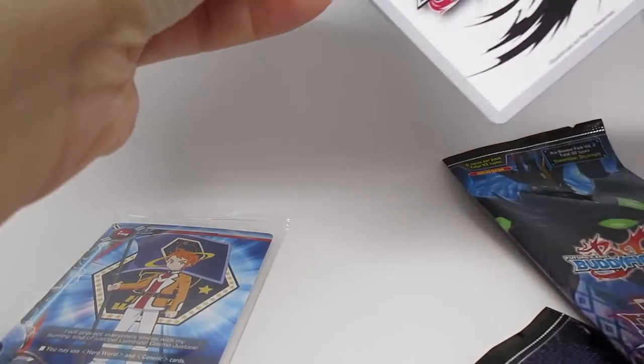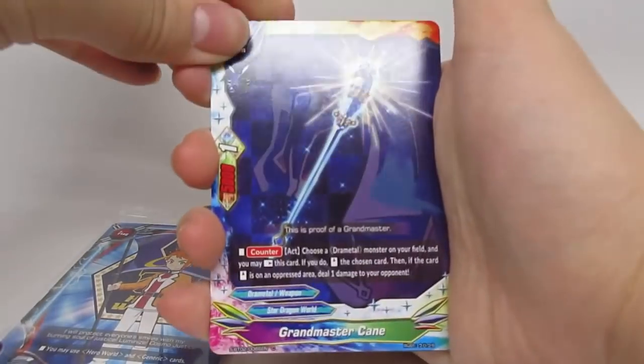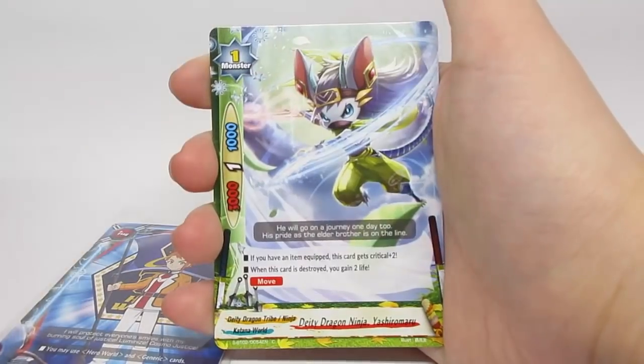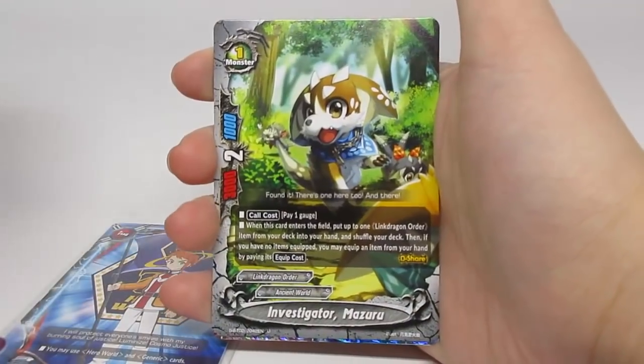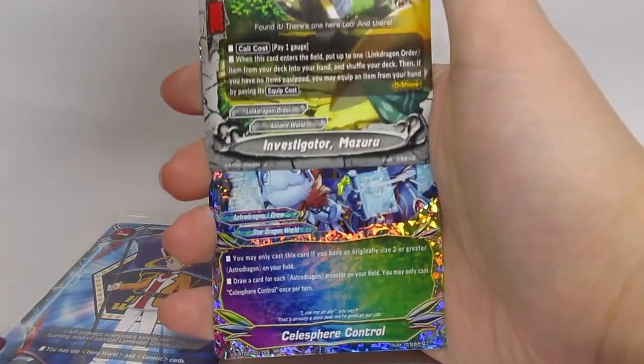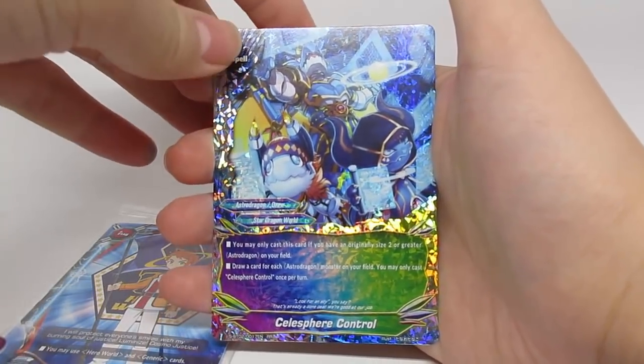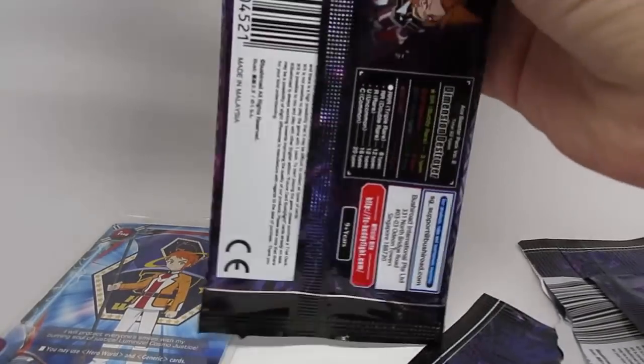Last two packs — please, can we get a SP? Bestow upon us the SP! Dealteration again, this guy again. Okay, this is a new card — Investigator Mizuru. And Cellosphere Control — draw three for Prism Dragons, I'll take it.